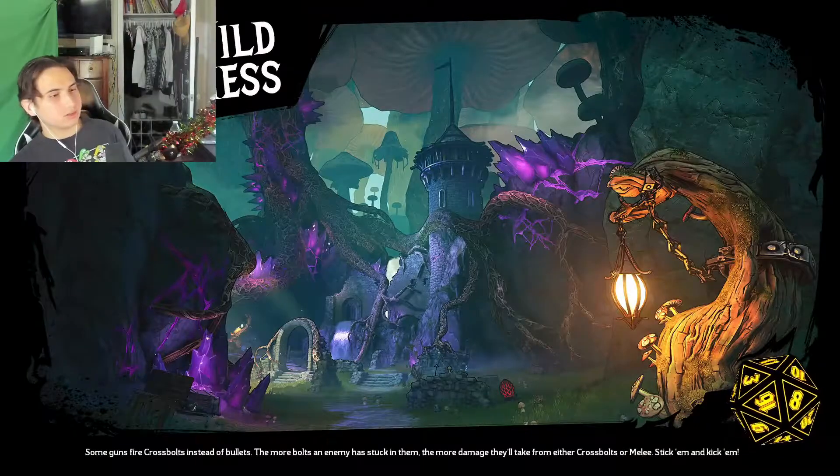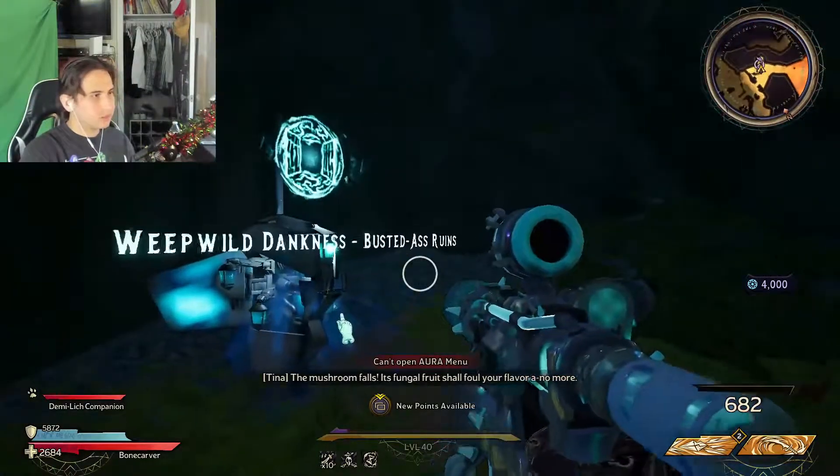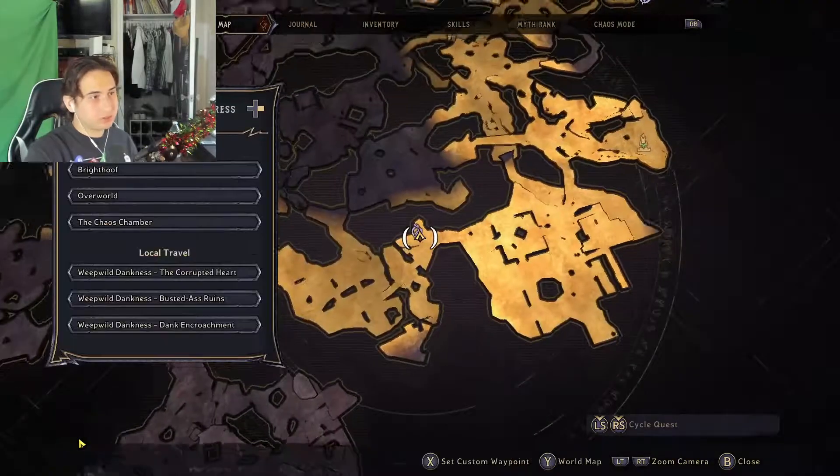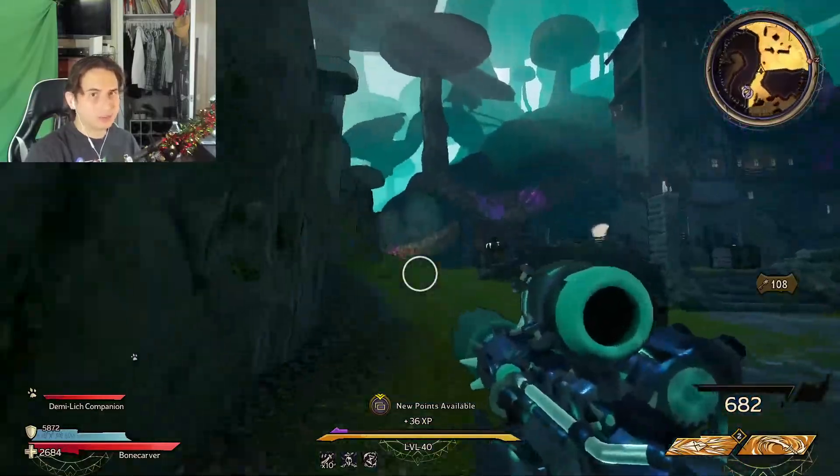Weep Wild Dankness, and now I am back at the Busted-ass Ruins, right next to the Obelisk. We run it back — rinse and repeat.